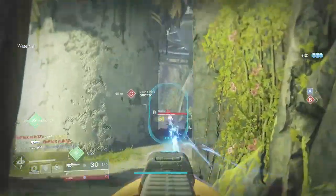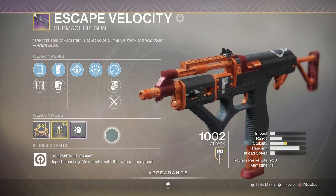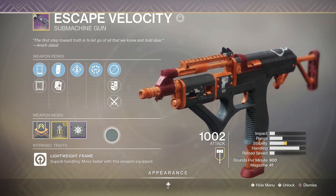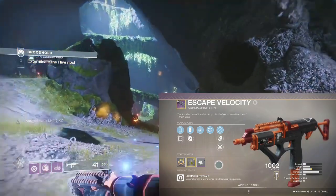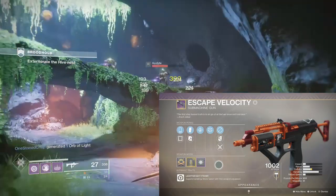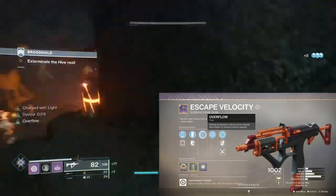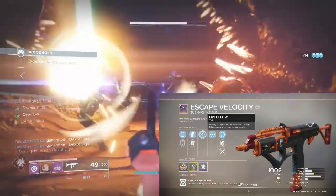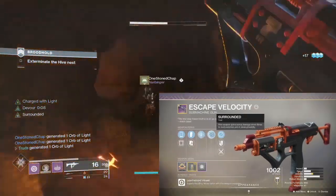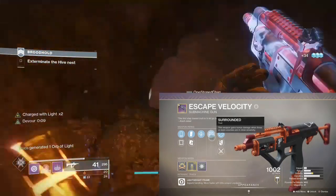First up we're going to look at Escape Velocity. This is the returning Year One Dead Orbit faction rallies 900 RPM SMG. It's a lightweight frame which allows you to have faster movement speed and also speeds up the reloads. SMGs aren't in the meta PvP wise, but this one does have some interesting rolls to consider. It already has a high magazine due to its high rate of fire, but you can bump this up to over 80 rounds with Overflow.